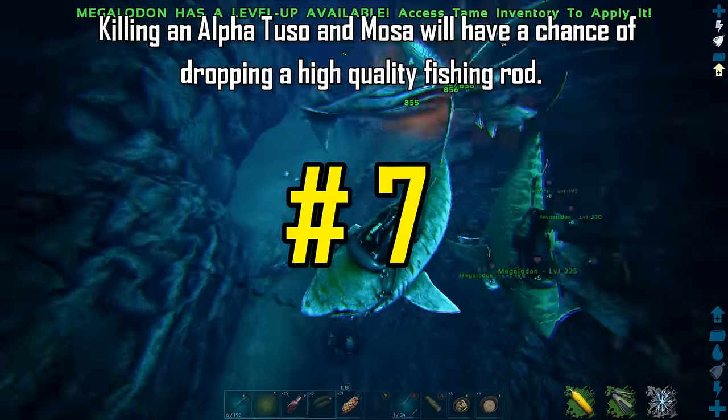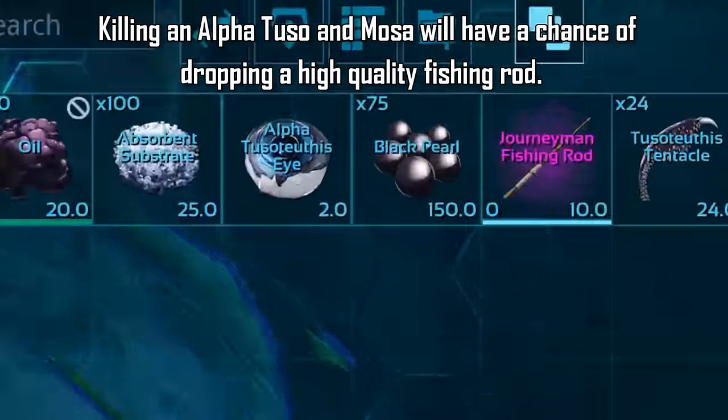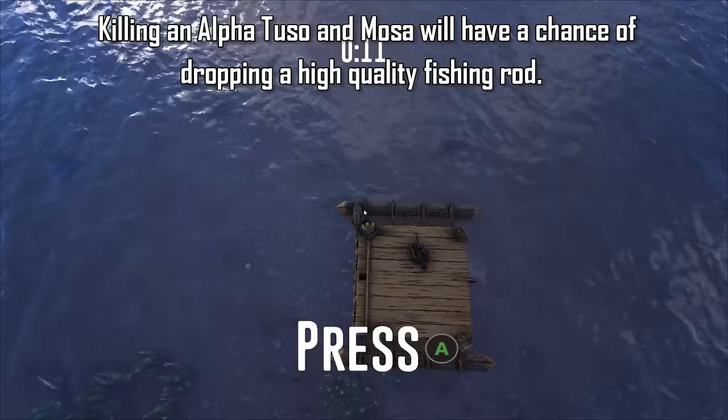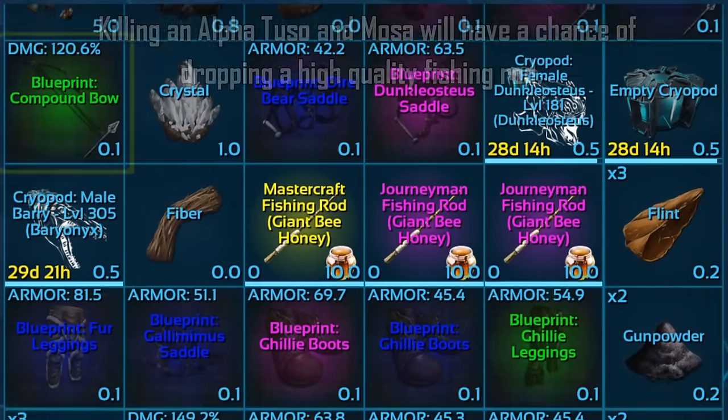An Alpha Tusoteuthis and Alpha Mosasaur can be killed for large quantities of black pearls and high quality fishing rods — the Alpha Tusa will drop fishing rods more commonly. Once you have a good fishing rod, you're able to start fishing, which is a great way to farm blueprints. It does take patience, but you can definitely find some good blueprints over time.